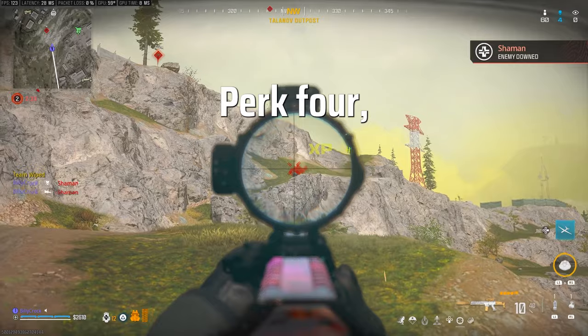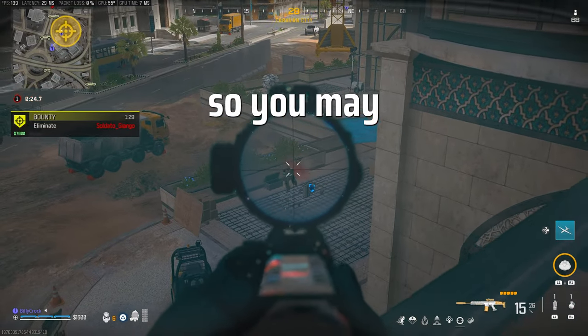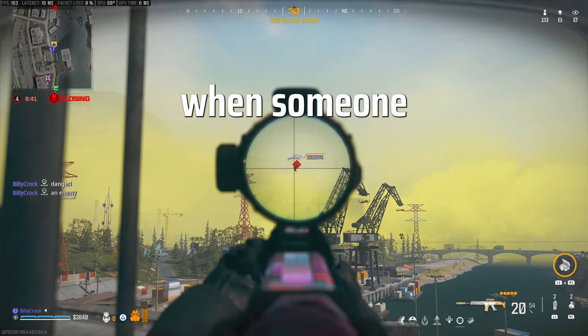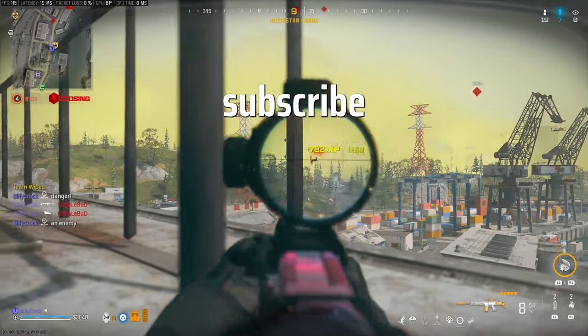Lastly, for perk four, we are taking High Alert, as no one is running Cold-Blooded at the moment. You may as well get that free information when someone is aiming at you inside that 100-meter range. Don't forget to like and subscribe for more.